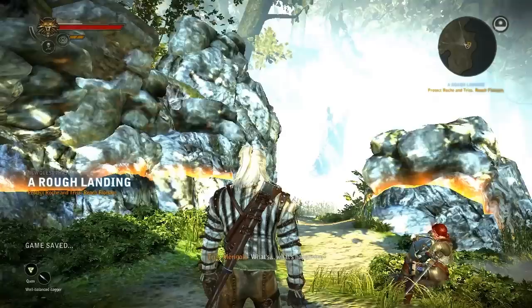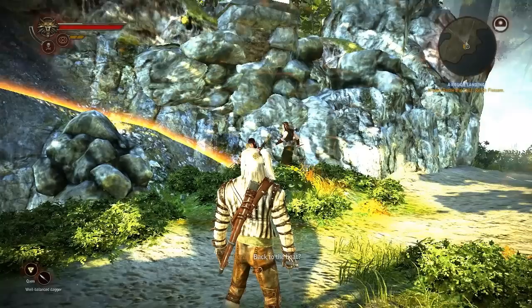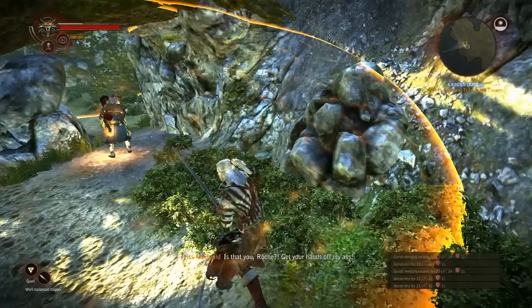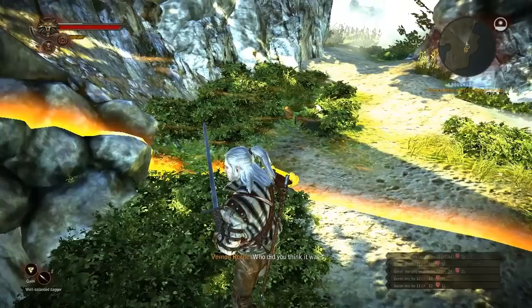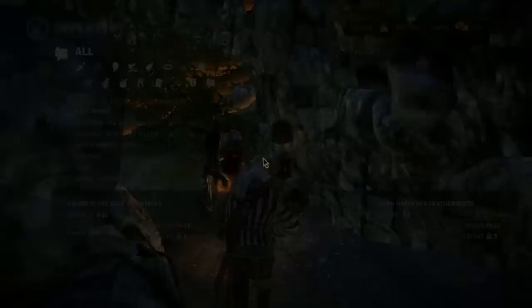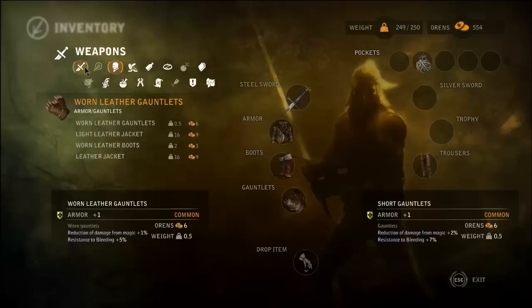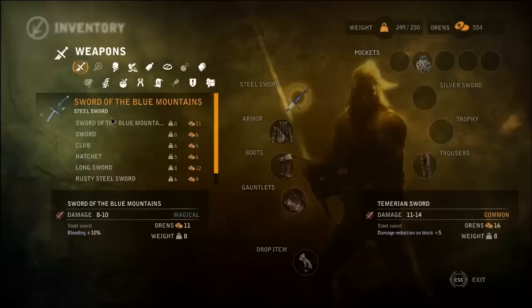Speaking of charming the archers, I know a thing or two about that. Tris is spaced, so no more butterflies. Let's get the hell out of here. Put your hands off my ass. Who did you think it was? I'm not a sack of flour — I'm a woman. Sword of the Blue Mountains. Excuse me guys, I just gotta check my inventory. That's 8 to 10, but mine's 11 to 14 with bleeding — that's damage reduction. Not that useful, but it is almost taking me to the edge of my weight limit.